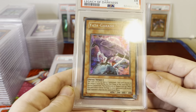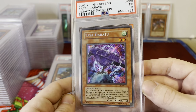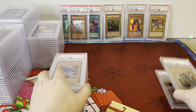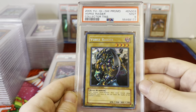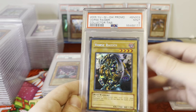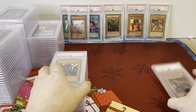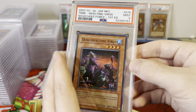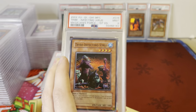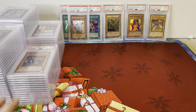Got a nice display Yata-Garasu — low grade, but like I said, the front's really clean on a lot of these low grades. Vorse Raider PSA 9, Collector's Tin — there's a big gap from the PSA 9 price to the 10 price, so get your 9 for cheap. Tribe-Infecting Virus — again, another card that's pretty expensive ungraded, MFC First Edition, much more expensive than most of the other Super Rares in this auction.